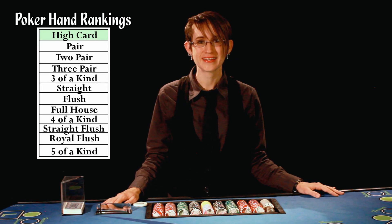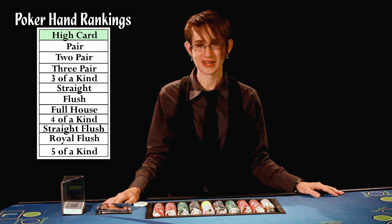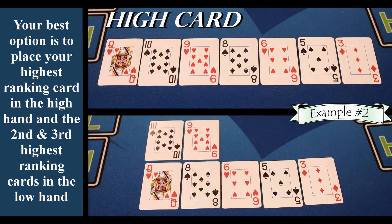Starting from the lowest ranked hand, we're going to go through each poker ranking and describe the best way to set each hand. Out of the seven cards you were dealt, if you can't form a ranking hand, then this is known as a high card, and your best option is to place your highest ranking card in the high hand and the second and third highest ranking cards in the low hand.